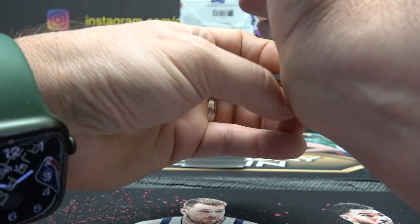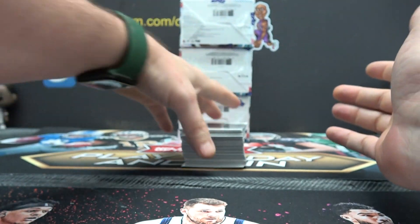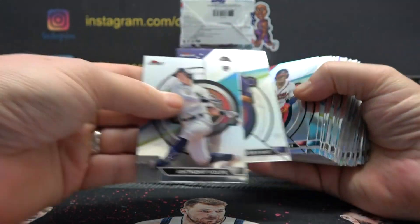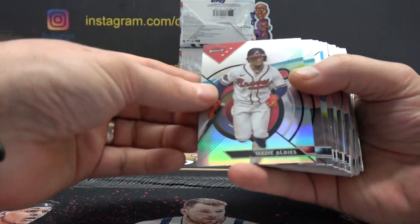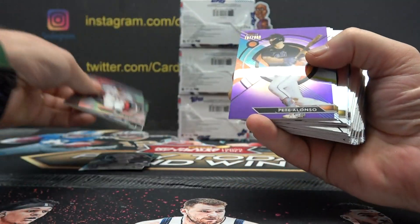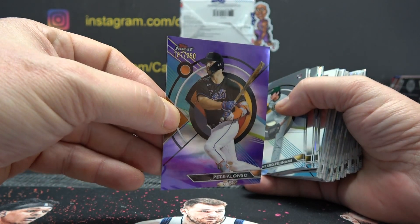What's up, Tibor? How's it going, dude? I'll number all these at the end if you want to know what rookies are going your way. Number 26 is Volpe. If you want to know what rookies and base refractors are going, check the checklist or you'll see when you get them.